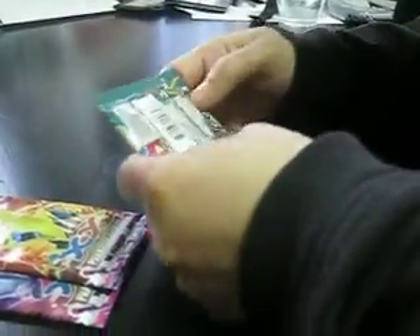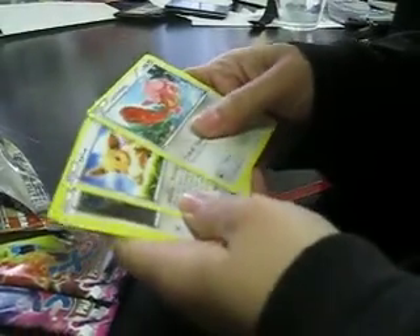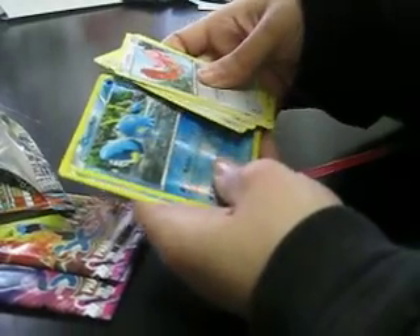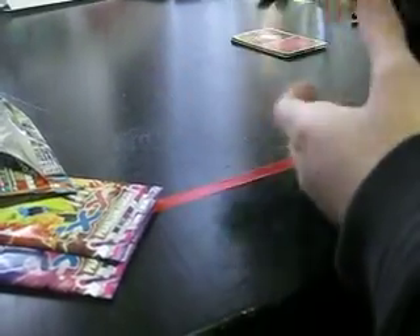Okay, Furious Fist. You can see these, right? Lickitung. Eevee — yeah, I saw that in Japanese. We have Clauncher. Beartic. Another Lickilicky. Can't have my code.